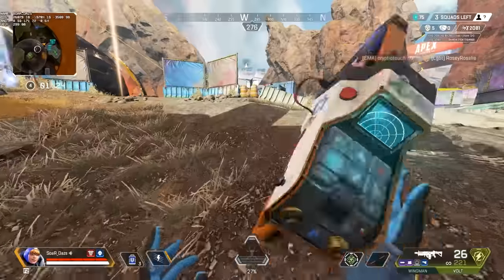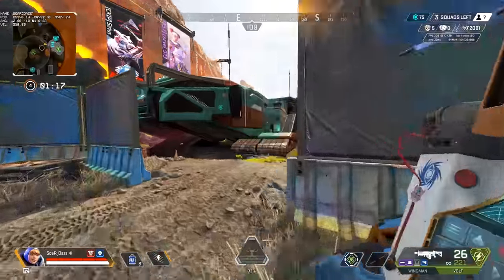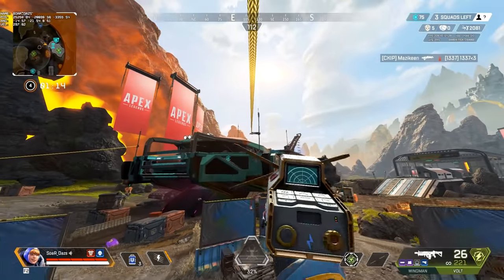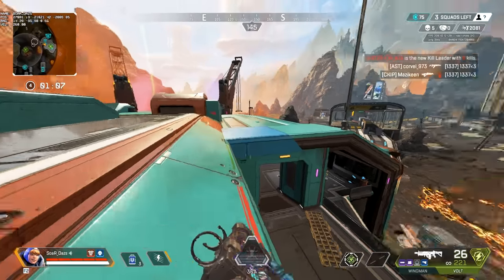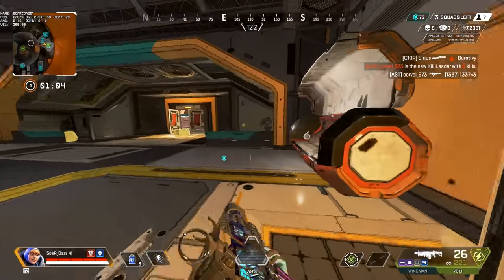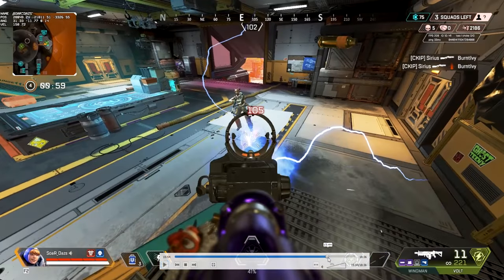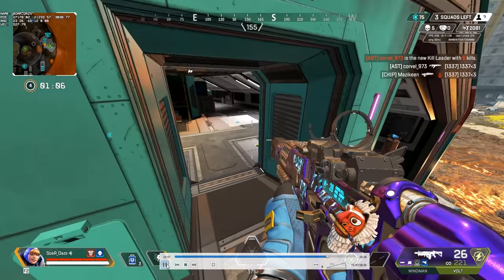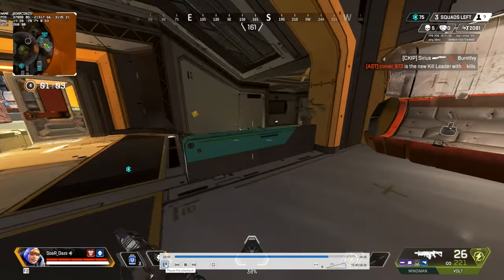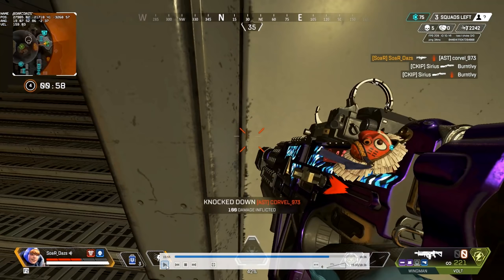I wait for the right opportunity to go in because I don't know if that scan was for me or them. I hear them engage, see the knocks on the kill feed, and rush in immediately — trying to identify what floor they're on. They're not on the top floor, so I check below. The goal is to isolate a 1v1. I caught the Lifeline out of position — she didn't even get a shot on me. It doesn't matter if you're the best or worst player; the idea is to catch them out. I only lost 50 HP but completely won the mag — now I have blue armor.